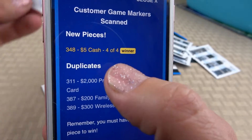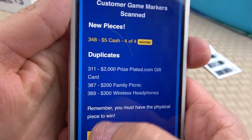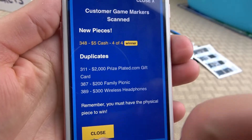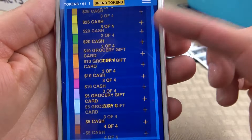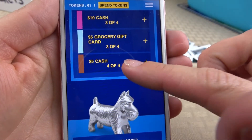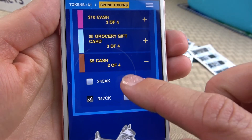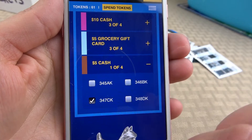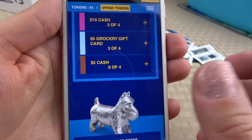Second cash — $5 cash as of right now. And I will close this screen and start over to collect $5 cash. Just in case I'm gonna get a new piece, I will go and check all these boxes and yep, it's gonna be zero out of four.